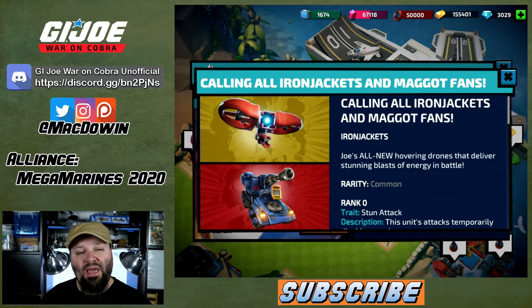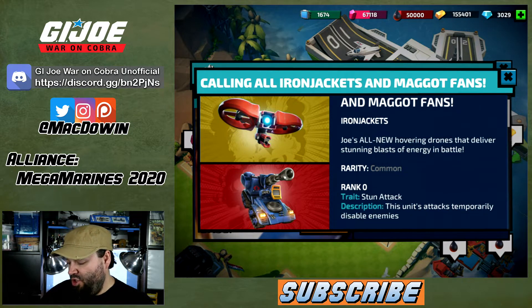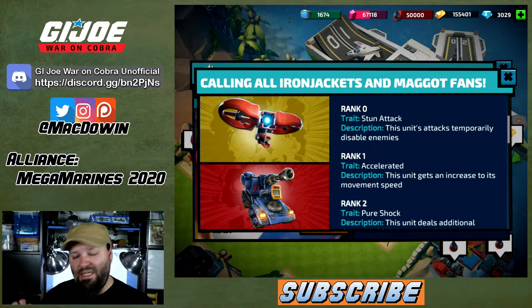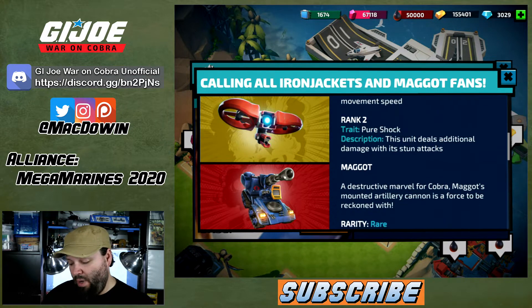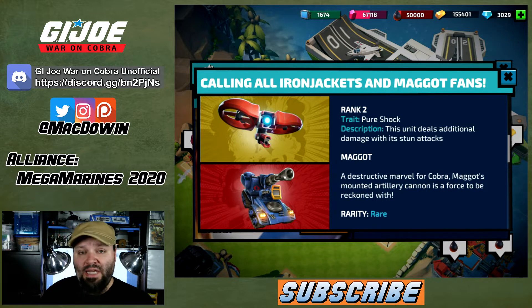Calling all Iron Jacket and Maggot fans. I'm a fan of the Iron Jacket because I understand what it can do if it's anything like the Shrike. Iron Jackets are Joe's all-new hovering drones that deliver stunning blasts of energy in battle. It's a common card with the trait Stun Attack — this unit's attack temporarily disables enemies. Rank it up and get the Accelerated trait for increased movement speed. At rank two, Pure Shock deals additional damage with its stun attack.